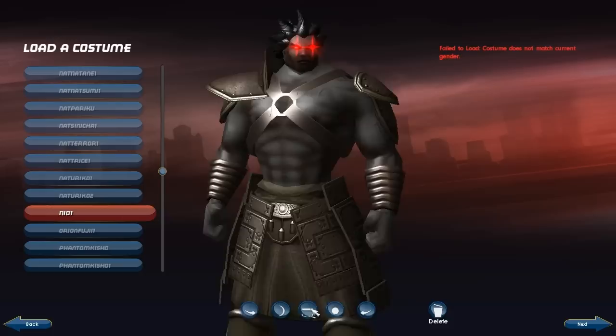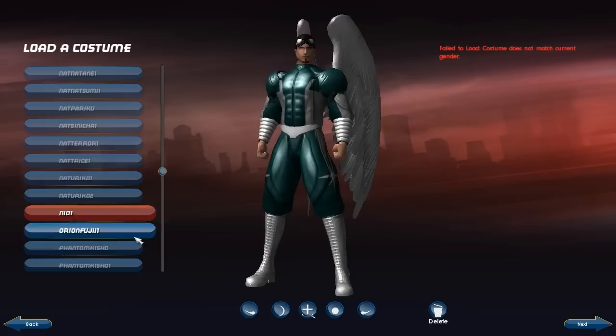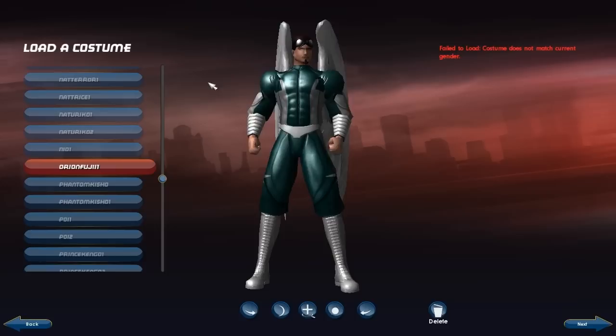Here we have Neo — another character I'm really proud of. These are back to my characters now. This is a representation of the Berserker character from Fate Stay Night. Orion Fuji, original character. I just like the green and white. I think I really have a soft spot for green and teal — kind of those darker, more underused colors in terms of a superhero, since superheroes tend to go for brighter, more flashy colors a lot of the time.